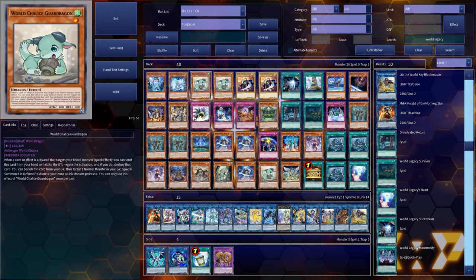World Chalice God Dragon is the MVP card — the card you're going to want to be searching or adding to your hand most of the time. When your cards are linked, this card really shines: the opponent cannot target your cards. It gives targeting protection for all your monsters when linked. Remember that World Chalice God Dragon really shines when your cards are linked.